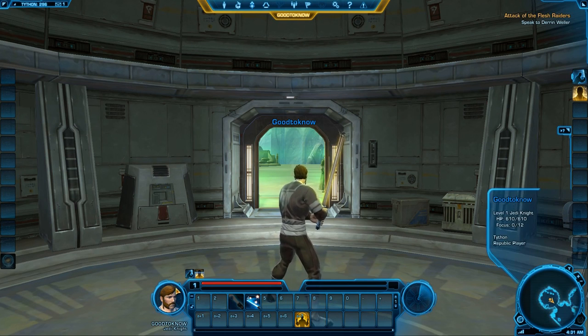We have the hotbar, we have the picture of yourself with your name and your title. We have the buffs that are on you and the debuffs as well shown over here. We have your health bar, where you can see to the right your health points, and down here is your class mechanics.